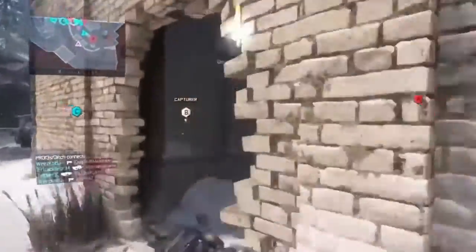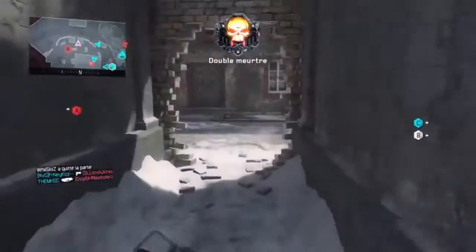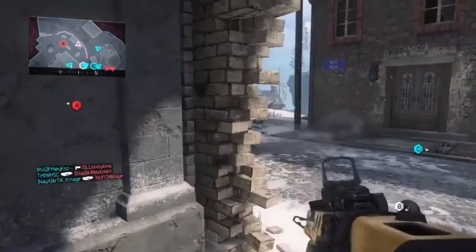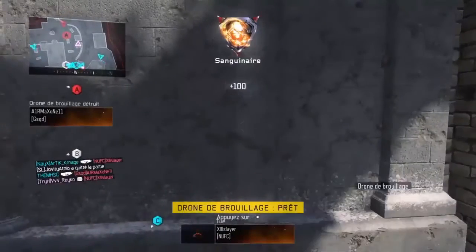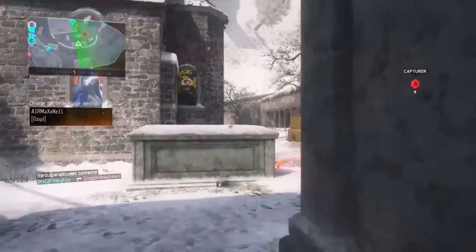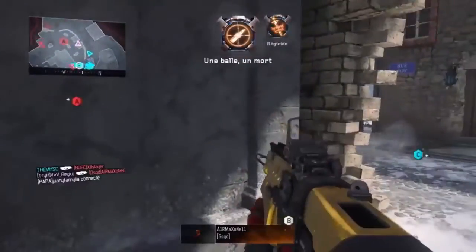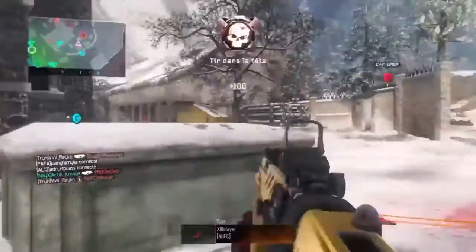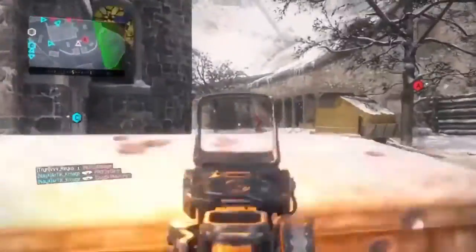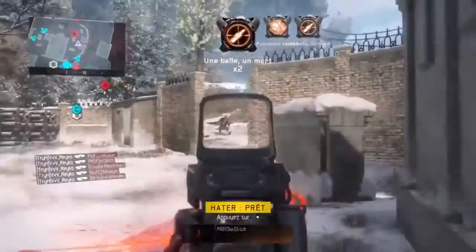On va commencer par Old Gen. Franchement il n'y a pas beaucoup à en dire, parce que sur Old Gen, comme on le sait, ce n'est pas Treyarch qui a géré ce Call of Duty Black Ops 3 mais un autre studio. Il faut avouer que les graphismes sur Old Gen sont vraiment dégueulasses. J'ai vu le DLC Awakening sorti sur PS3 et Xbox 360, c'est vraiment dégueulasse. La seule map qui passe encore pour moi c'est Splash, mais quand on voit la qualité de Splash sur PS4, ça ne donne pas très envie de jouer sur PS3 quand on a une console Next Gen ou un PC gamer.